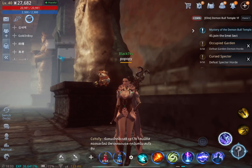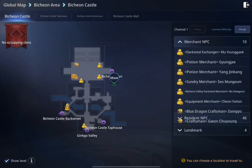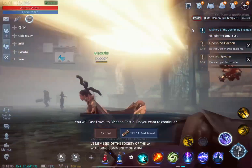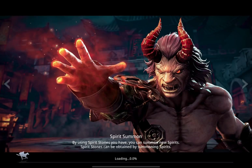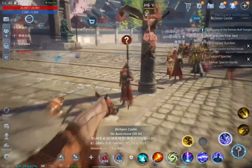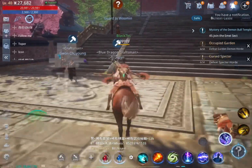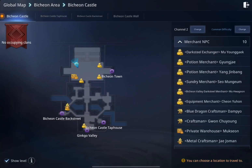Just follow me — we will go somewhere. We will go to the Vision Castle to make the Blue Weapon together. Click on this point and click fast travel. Now we're at Vision Castle already. We will make the blue weapon here. You need to find an NPC called the Blue Dragon Craftsman — this is the guy you need.